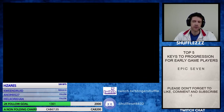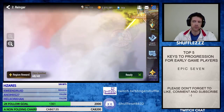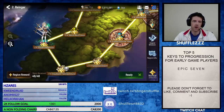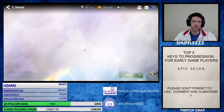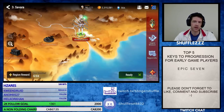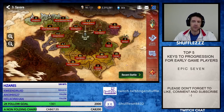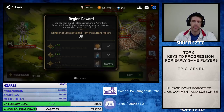The easiest way to grind crystals at the beginning is to come into regular mode and three-star all of the bases. For every star you get 5 crystals, and when you clear the entire map you get 50 more. And if you go over to World mode, once you get 34 of the 48 crystals — about three quarters — you'll get 100 crystals there as well. There are tons of free-to-play crystals available.